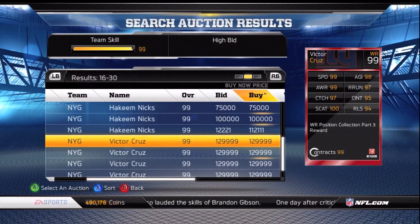Victor Cruz has 99 speed, 98 agility, 99 awareness, 97 route run, 97 catch, 95 catch in traffic, 100 spec catch, and 94 release. It's pretty good as a third option. If you're going with the cards from the wide receiver collections — AJ Green, Megatron, and then Victor Cruz — Cruz needs to be a little higher in catch in traffic if I'm going to use him in the slot, because he's not going to start over Megatron or AJ Green.